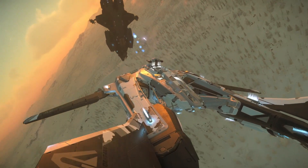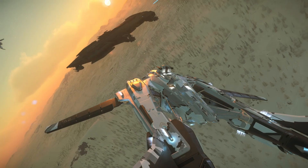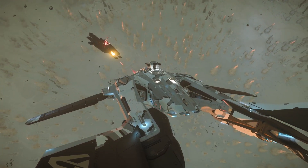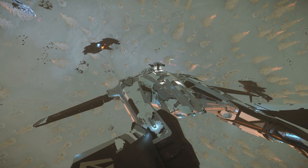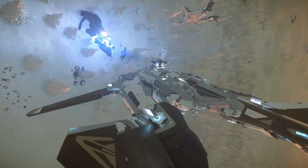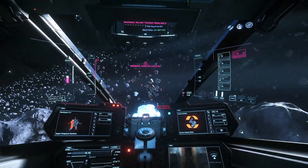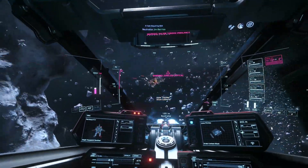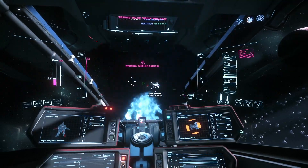Looking at the variants individually: the Hoplite is the least capable model with no internal bed to log out from, though it has drop seats for six additional personnel — hampered by a single small access point on the rear. The Sentinel interdicts through disruptors and an installed EMP, ideal for stopping fleeing ships and electronic warfare gameplay. The Warden is a bare-knuckle boxer built to deal and take damage with one goal: destroying the target. The Harbinger lives up to its name as a bringer of death — a brutally tough exterior with the ability to precisely deliver torpedoes.